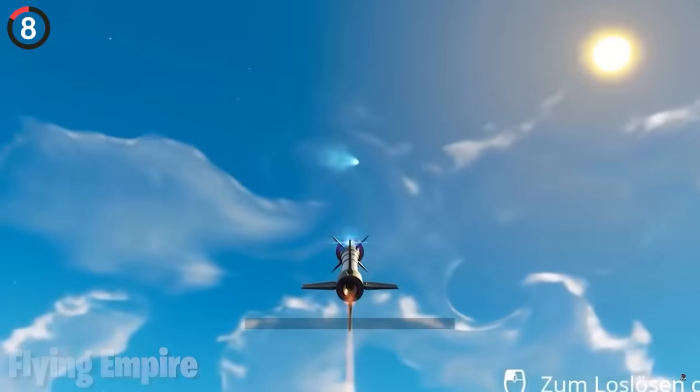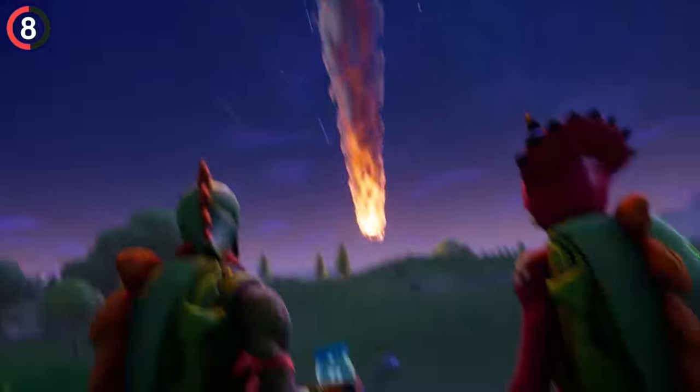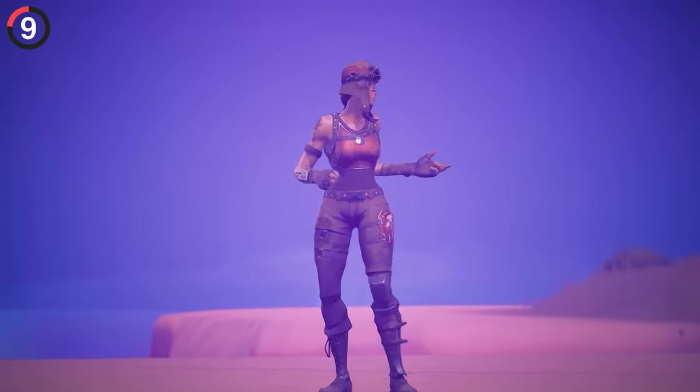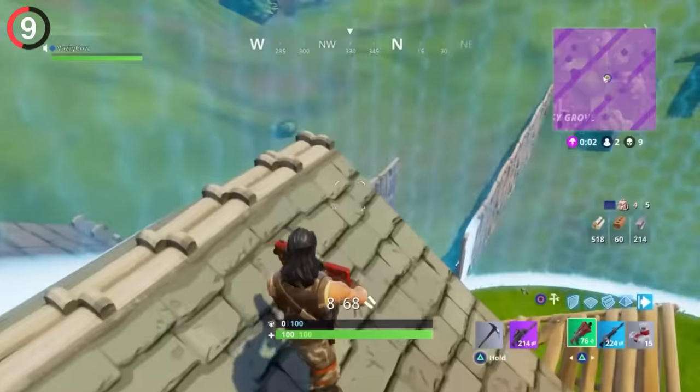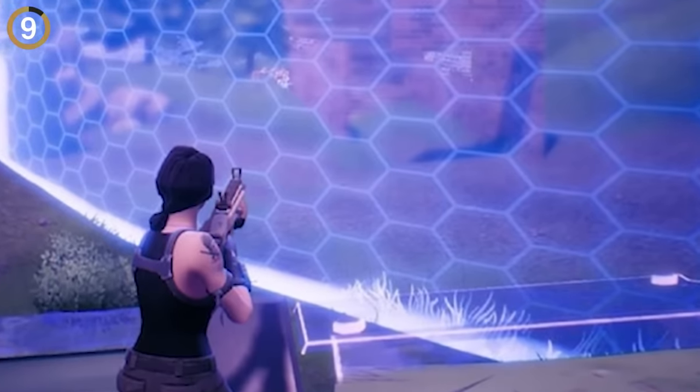Now everyone knows about the meteor event in Season 4, and while you might think it was just a comet in the sky and a cutscene in the trailer, there was more to this. For the last week, real meteors would fall down from the sky and crash into players. And I always get a ton of nostalgia when I see what the storm used to look like — the old hexagon design.